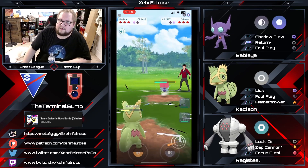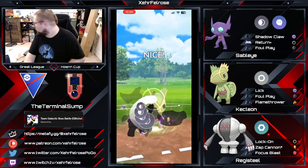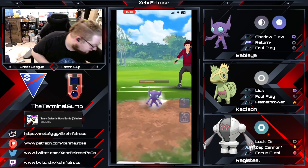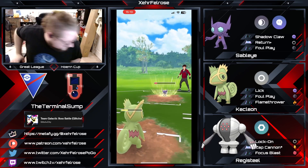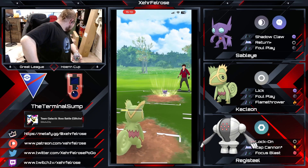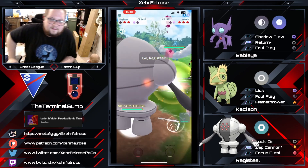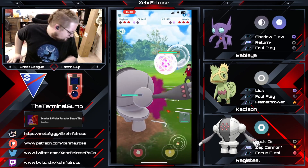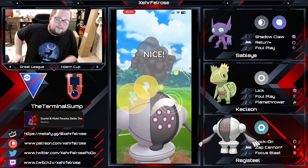The Foul Play comes through and gets a shield off Terminal Sump, and the opponent is not going to be able to get to another move before Terminal Sump gets to his own Foul Play. Altaria into Registeel — you love to see it. I don't think there's anything much more to go by here. That Altaria coming in pretty much seals it.